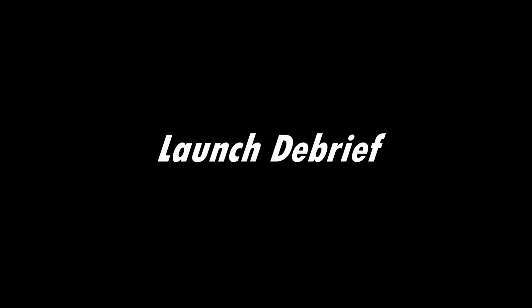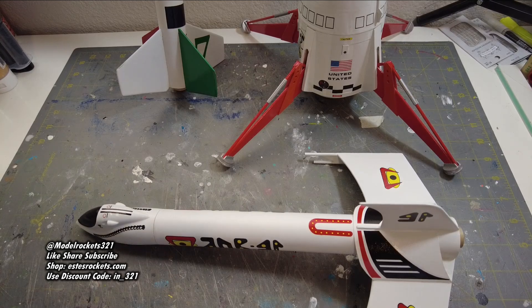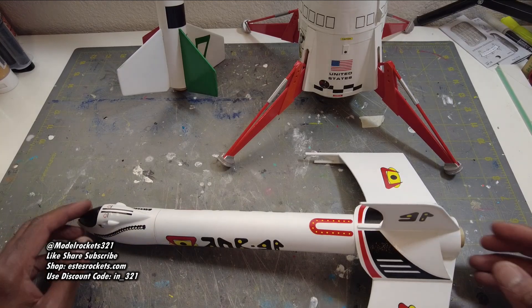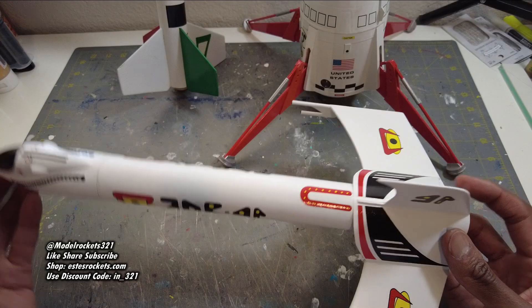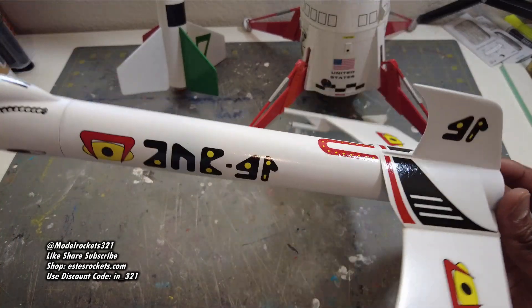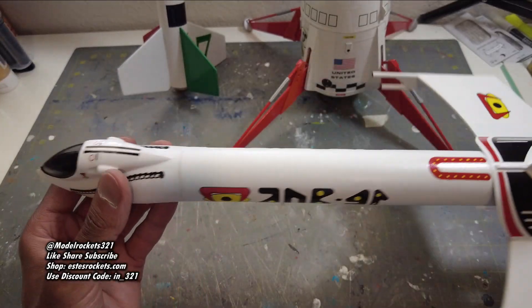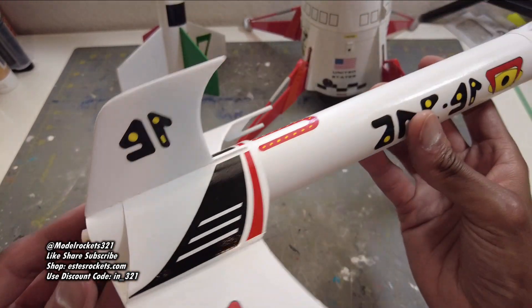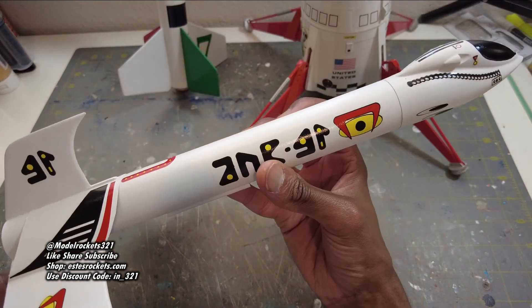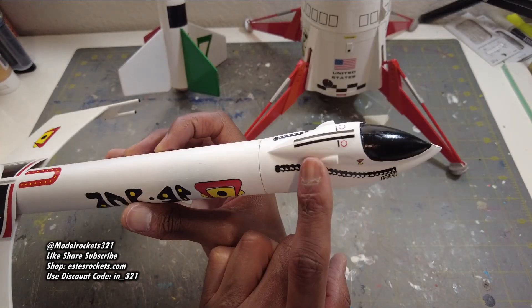Welcome back to another debriefing — had three flights, three great flights, didn't go without trouble but all the launches were great overall. Starting with the Zarkonian Destroyer — this 1980s design, I love this one so much, it's slowly becoming one of my favorites in the collection. This is an alien ship of some sort — I love the writing they've got here. Everything about this rocket speaks nostalgia and coolness, exotic sci-fi design. This nose cone has been around — you've seen it on the Voyager, and even today they're still putting this cone on some rockets.